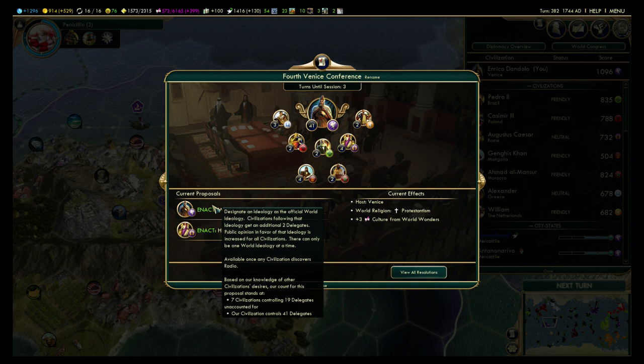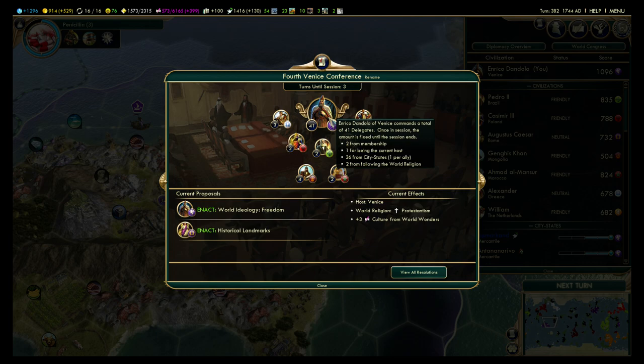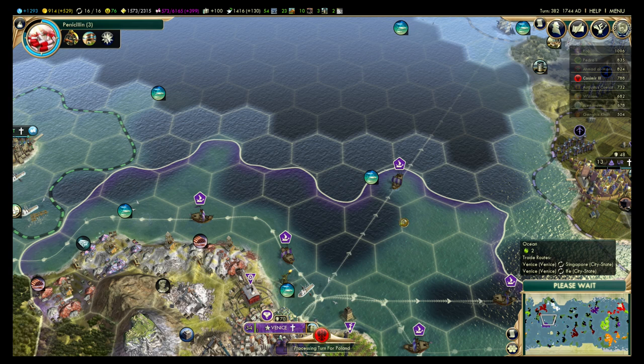Alright, we have the World Congress. World Editors of Freedom and Historical Landmarks — yeah, there's almost no way this isn't going to pass. I got 41 votes — who cares? I'll just pass them both.